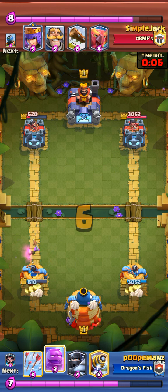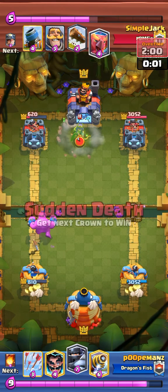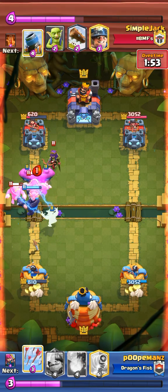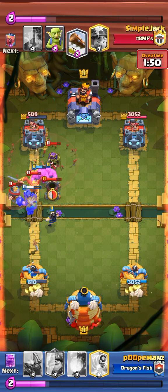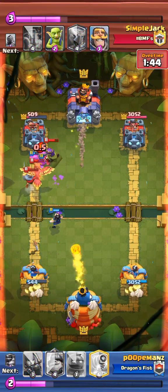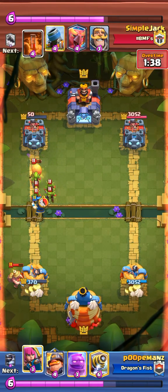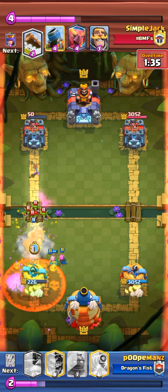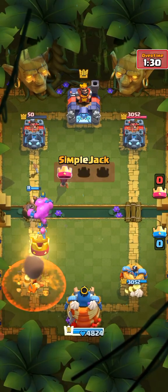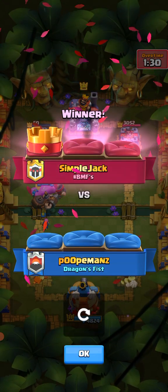That stupid goblin stab literally lost me the game, I'm not even joking. So I go in again — I arrows. I fireball the archer queen and get it down to 50 HP. And then watch — I literally just have to cycle back to arrows. I do the cheapest amount of cycle — half an elixir — and I lost. Oh my god, I can't get over how close that game was. Oh well.